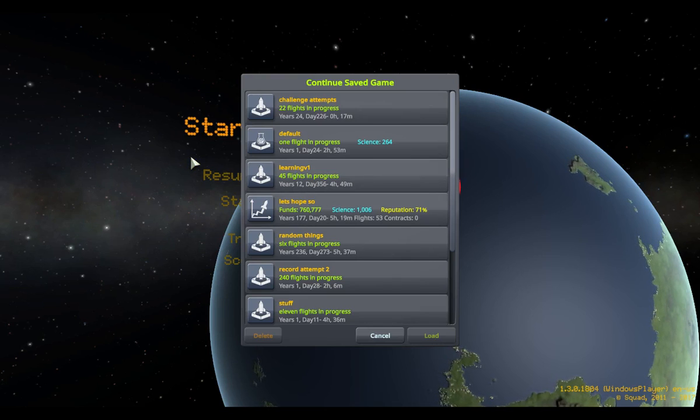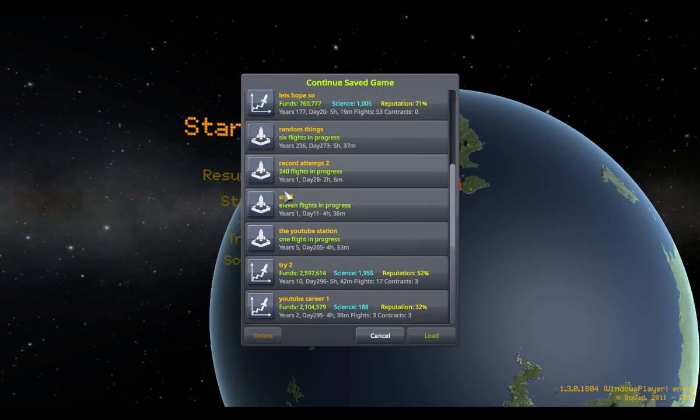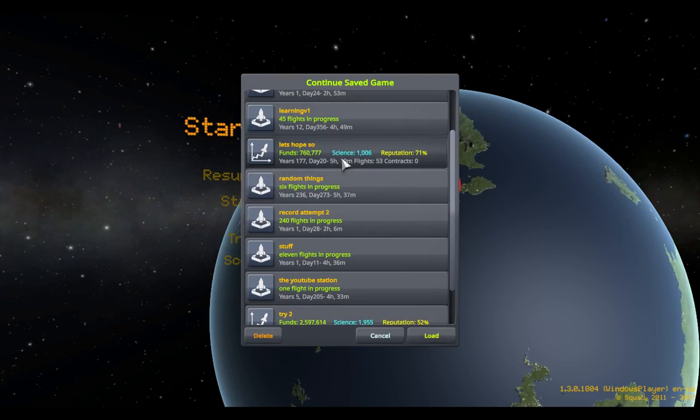Hey guys, this is Rockets Don't Make Good Toasts, and I finally got OBS, so that's good. Herbal Space Program 1.3 is finally out, yay! So I'm gonna show you some of the great things it has.